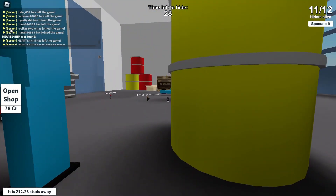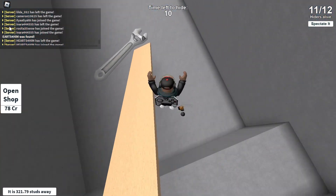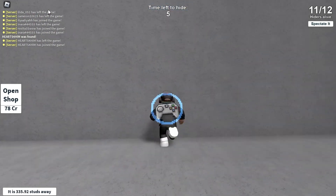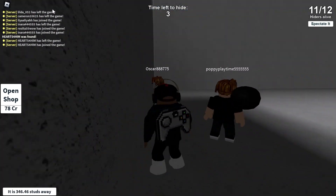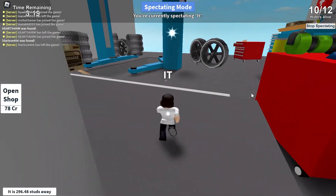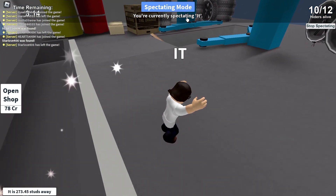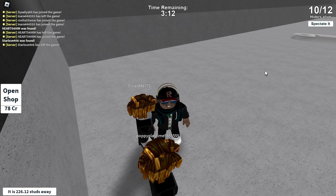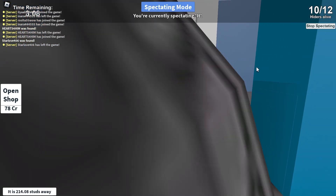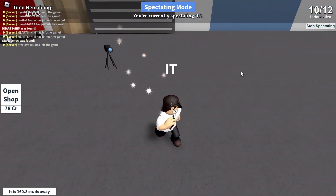There's a little place below the regular floor where you can hide in one of these steps. I hope I don't get caught. We can spectate on the seeker. Okay, I hope he doesn't find us — doing good so far! I really like how this game was done.